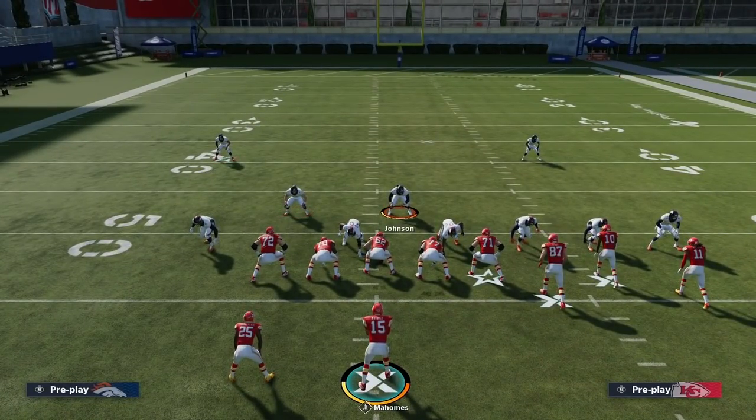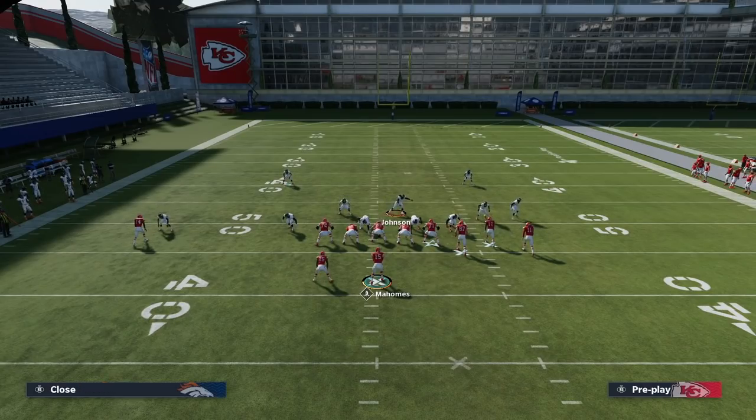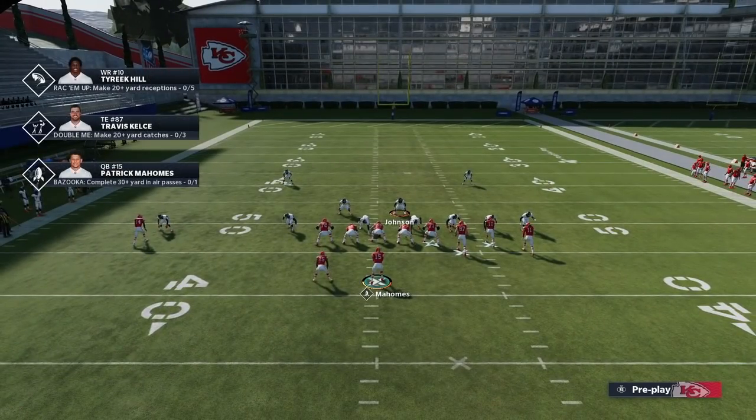Now when I audible to a different coverage - let's audible to Cover 2 Man - when you audible to Cover 2 Man, you're going to notice that that cornerback aligns inside, a few steps inside of the receiver. These are the details you want to pay attention to when you come out on offense. Look at that solo side receiver - you don't really want to look at the compressed side, don't look at the bunch side. Look at the solo side because that'll tell you everything. When we audible to Cover 2 Man, boom - you see how he comes inside of the receiver? That's the biggest difference between Cover 2 Man and Cover 2 Zone.